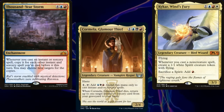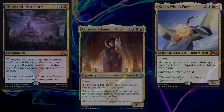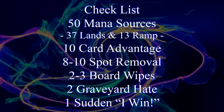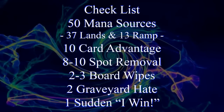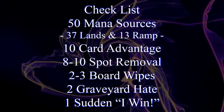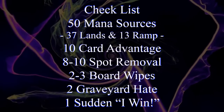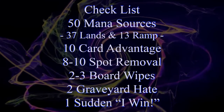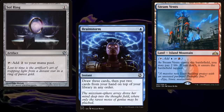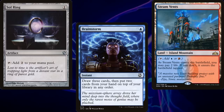The easiest way to explain the different deck types is probably to go over their win cons. Remember, a Commander deck will mostly look something like this: 50 mana sources, usually split between 37 lands and 13 pieces of ramp, 10 pieces of card advantage, 8 to 10 pieces of spot removal, 2 to 3 board wipes, 2 pieces of graveyard hate, and 1 sudden 'I win' card. Now you can skimp a bit on lands and ramp if you're running a ton of cantrips and card advantage, but I wouldn't go too low.